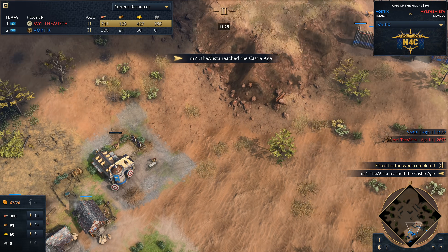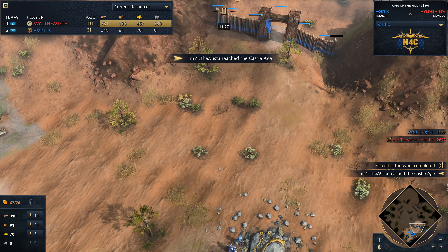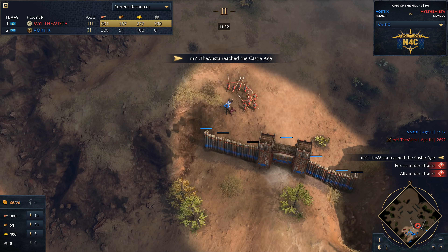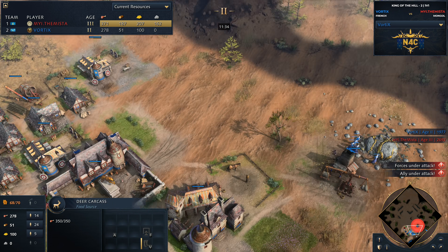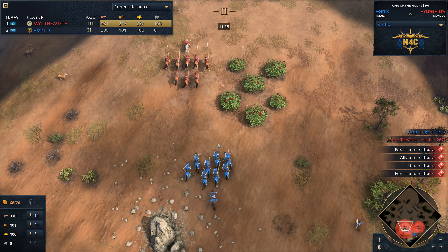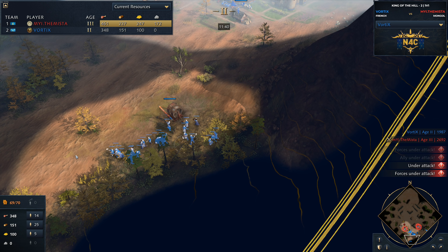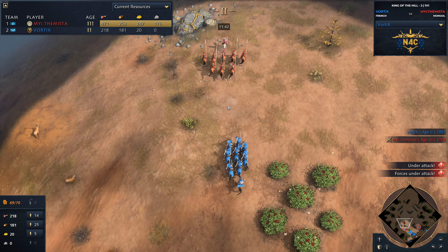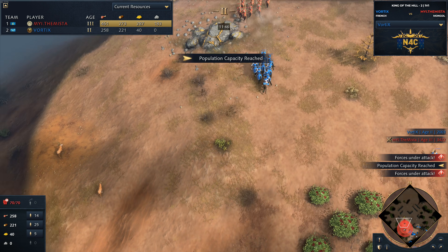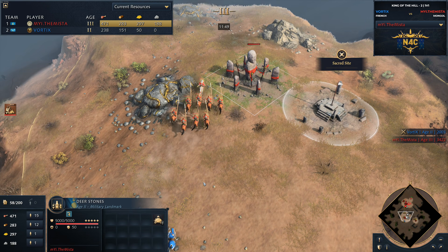Where does he have risk? Absolutely not up here — he's got a wall protecting him from this perspective, and he's got full line of sight over here. So if he does see any enemy units coming in from that angle, he's going to be able to pull these villagers back in time. But he didn't have anything down here protecting them, so he made sure he brought his units down. Royal Knights going to continue chasing out. We did see Mister has reached the third age as well.